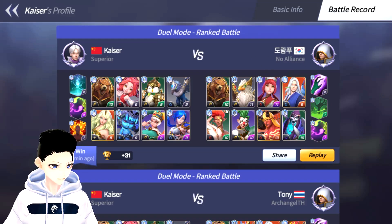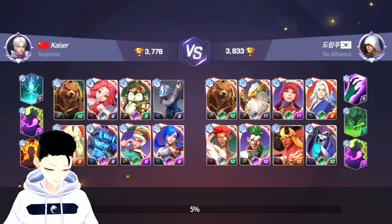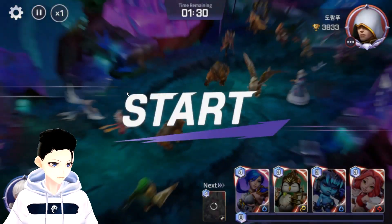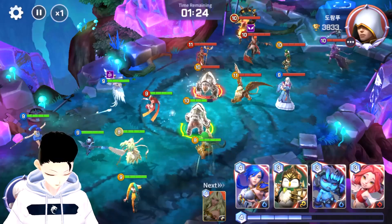My most recent fight was against this Korean player. He has a level advantage — 10, 11, 11, 9, 10, 10, 10, 10 — while I was running 10, 9, 8, 9, 8, 9, 9, 9. So he does have a level advantage. He also has skilled runes for his Realm of Gods, which I don't. Let's watch the replay.